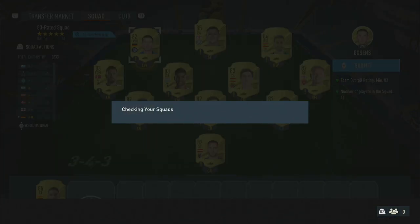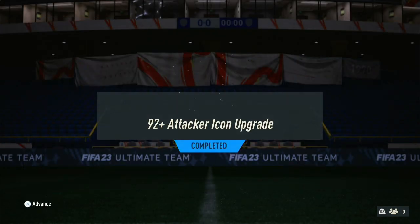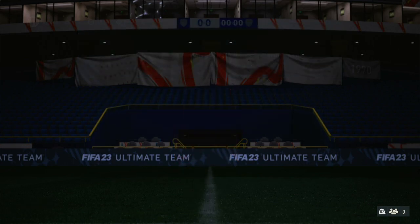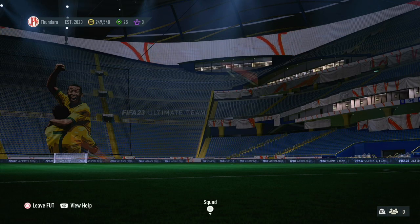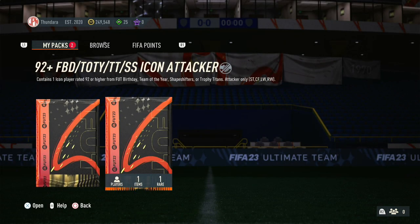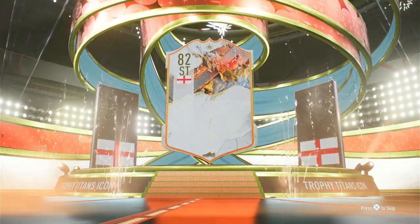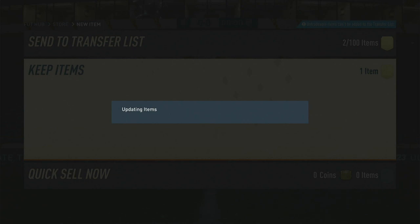Alright guys, we're back with just one 92-plus. As much as I can afford another 92-plus attacker icon, I just feel like only one is okay — just for once. We're going to go ahead and open this up in the hopes that we get something amazing, as always. Let's see what we can end up getting. First off, we get a Trophy Titans card — please be Brazil. Nope. It's Michael Owen. That's fine — it's good fodder, I suppose. We'll take that in and pass it on to my past self.